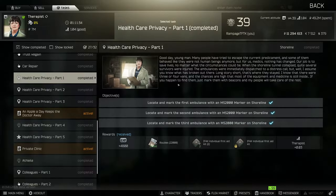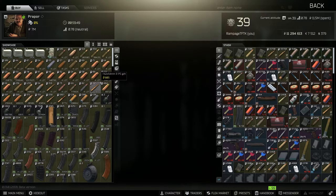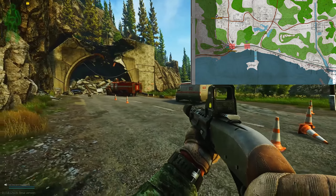Hey guys, another quick no-nonsense guide — this time for a task called Healthcare Privacy Part 1 from Therapist. For this we need to locate and mark the first, second, and third ambulance on Shoreline, and we need markers. The markers are sold by Prepper — grab three of them and put them wherever you need to.